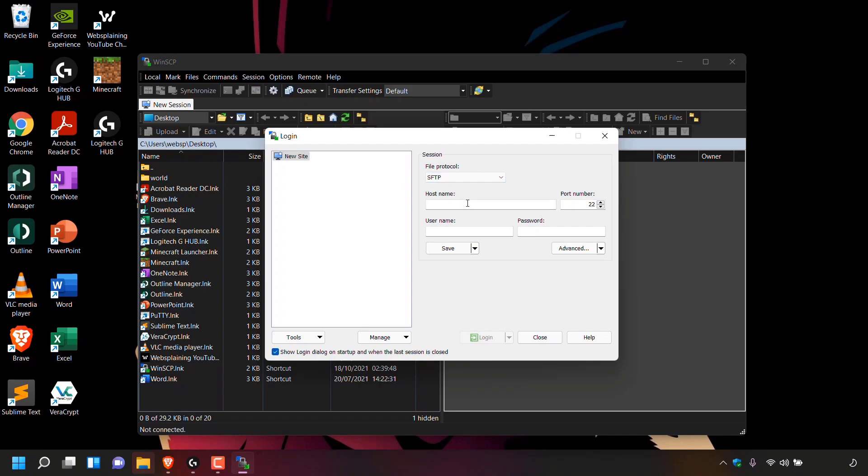Next is hostname. The hostname of your server is the IP address of our Linode server which we copied earlier. Left click in the hostname text box, right click, and left click on paste to paste in the IP address. For the port number, leave it as 22. For the username, enter the word root — this username will be the same for your server. For the password, this is the root password that you created for your Linode server — I'm just going to enter my root password now.